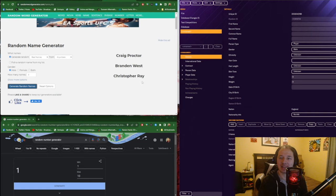The way I did it is I went to the number generator on the bottom — random between one to three — making the first names Craig, Brandon, and Christopher one, two, and three respectively. It lands on two initially for Brandon for the first name, then the same thing for the last names: Proctor one, West two, Ray three — and that eventually landed on Proctor. So that makes it Brandon Proctor for the character's name.